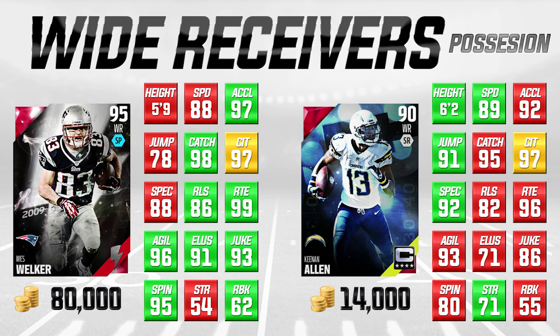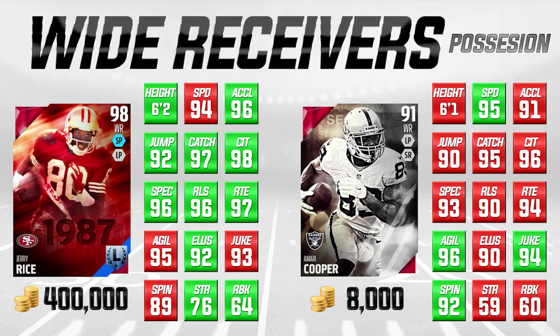The other card here for possession wide receivers is Amari Cooper, a 91 overall card. I think a lot of people have come to understand that this is arguably the best budget wide receiver in the game right now. He is only 8,000 coins. We're going to compare him to Jerry Rice on the left, 98 overall legend — obviously a monster card. Rice being arguably the best wide receiver of all time, especially in terms of statistics. But as far as his attributes go, he's not substantially better than Amari Cooper in most of these areas. He is higher in things like catching, catching traffic, spec catch, all of those types of things, but he's actually not substantially higher in most of these attributes.